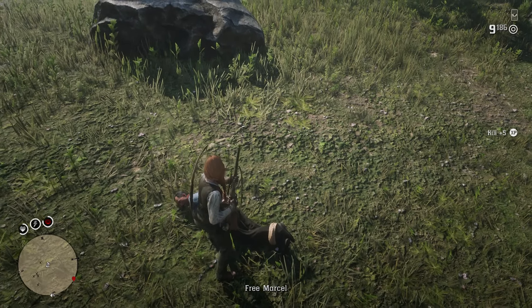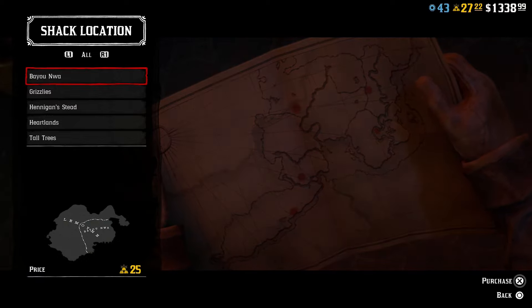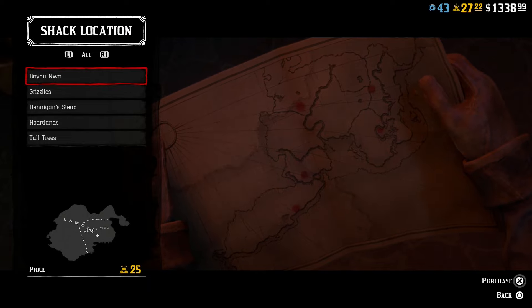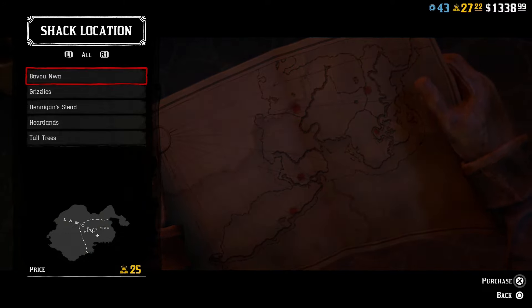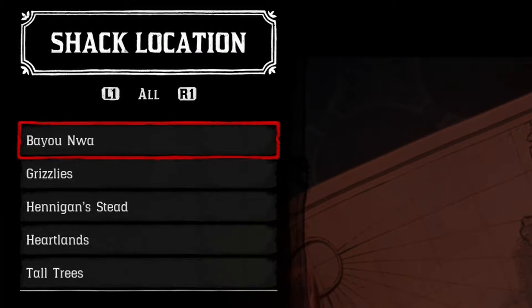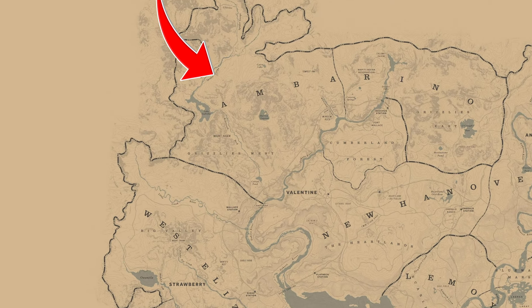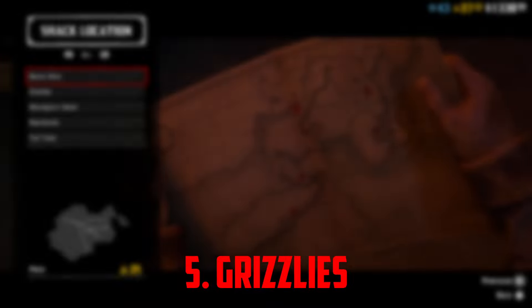When you get into this you should pick your location — these locations are important and I have a list of best to worst. There are five different locations: Tall Trees, Bayou Noire, Heartlands, Hennegan Stead, and the Grizzlies. At number five is the Grizzlies — up in the mountains with snow. This location has okay sale routes but the location itself is really bad. It's long up in the mountains, away from everything else. Do not pick this location.